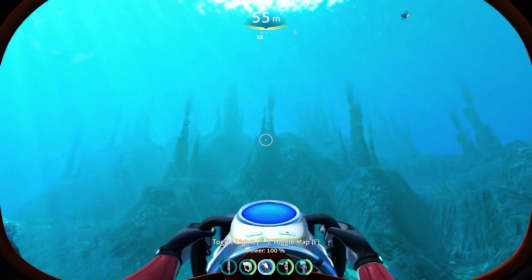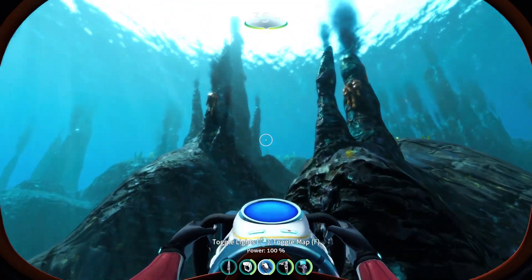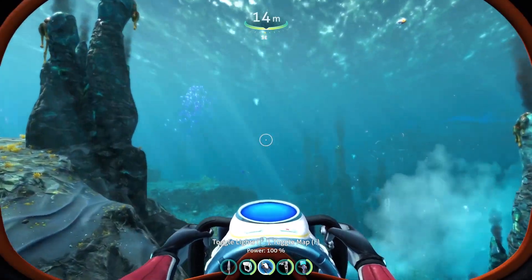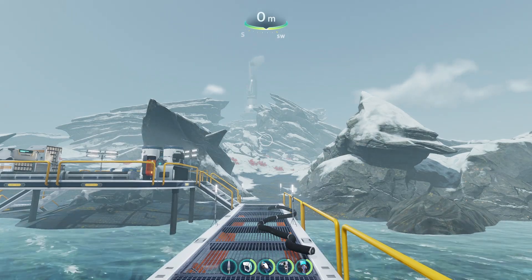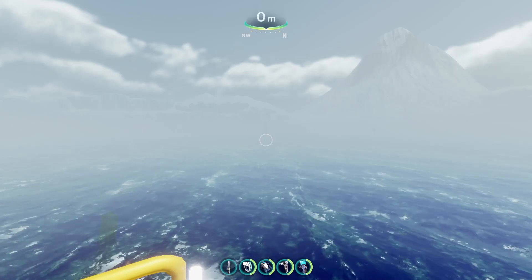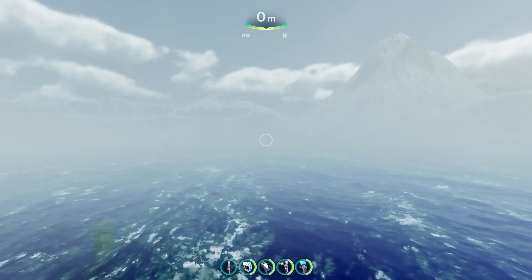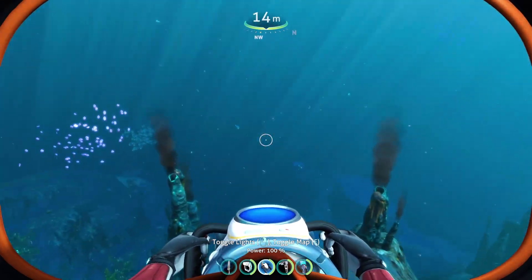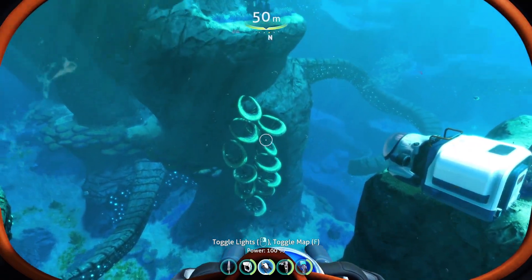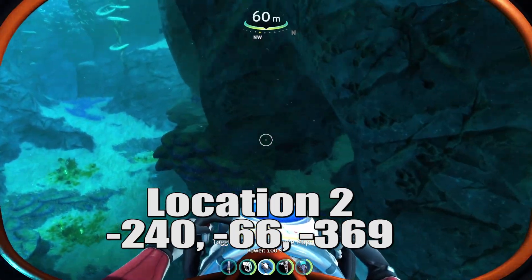But wait, there's more — I did say I have two locations for you. While the second location doesn't have a nice Altera tech site as a landmark next to it, there is still a visual item you can look for. As you get close to Delta Island, the big island in the middle of the map, you should get the marker for Delta Station Dock. From there, go north by northwest — if the weather's clear enough, you can see a geothermal vent in that direction. Going past all of the smokers, you'll come into the Twisty Bridges. Look for a set of Crescent Moon Coral — that's the landmark you're looking for.